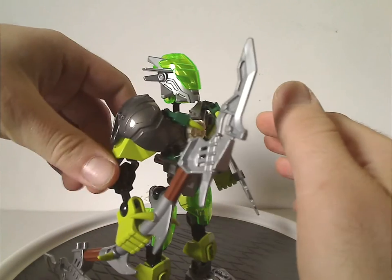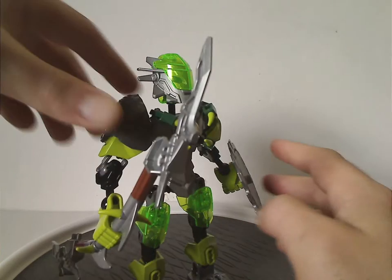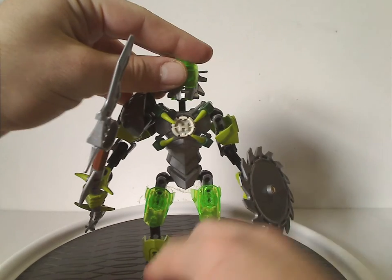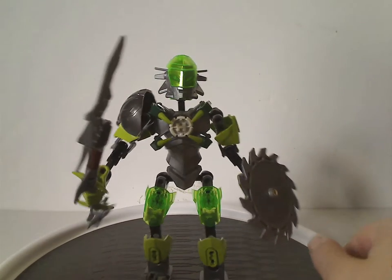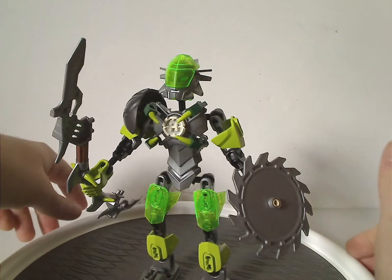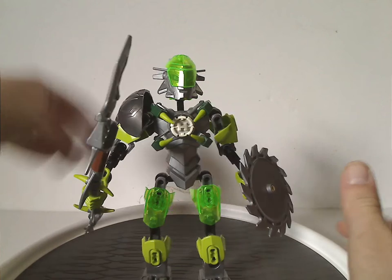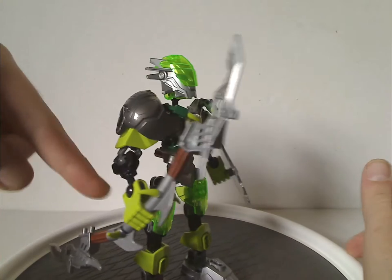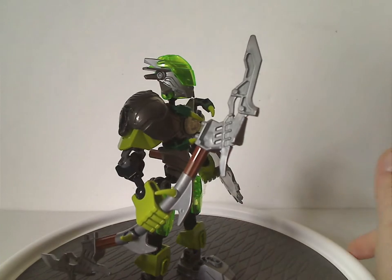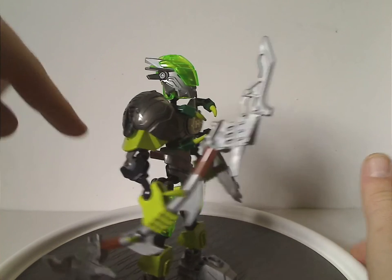Also forgot to mention, there's the spherical piece from Breakout — probably carried over from that version. Not sure if that's laziness, but whatever. It might have been nice to include it elsewhere, though that might have made her too bulky. I do think the lower limb pieces should have been green or light green, like Surge had in the last wave, but whatever.